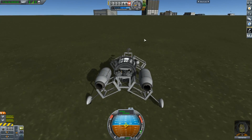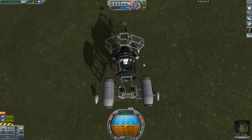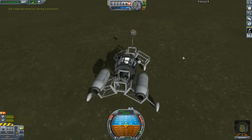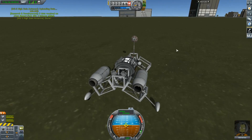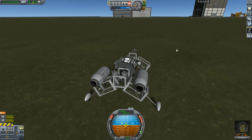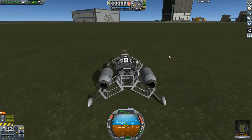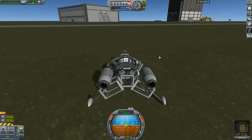You can get science at each location around the space center — the landing pad, the landing strip, the research and development center, the VAB, and all those different areas. Just stop your vehicle on each section and collect the science.